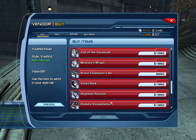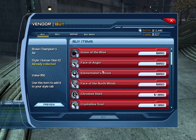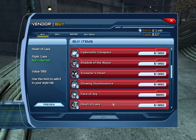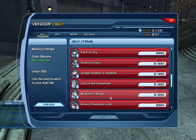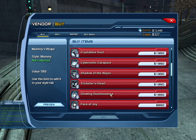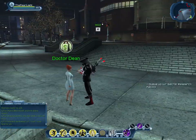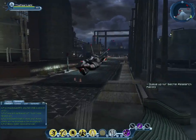And she'll be selling these skins. Most of them you can buy as a free member, but some are for premium and legendary. The Heart of the Lava, the Lava, Glowing, Mummy, Heart of Stone and Chromes are, I think, the ones you can buy as a free member, but you can also get others as a legendary member.